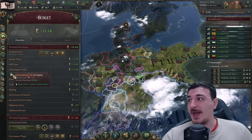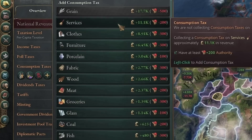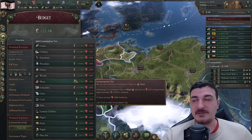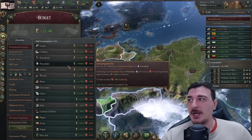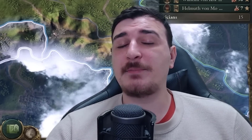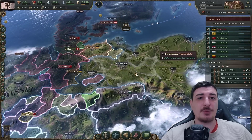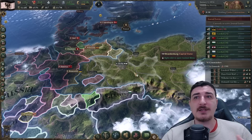First let's check what taxes we have: liquor, wine, luxury furniture. We're going to add services - it's always a really good tax because it offers a lot of money without completely destroying your standard of living compared to other taxes. Porcelain is also not a bad tax since it's only 100, and porcelain is something the upper strata has as a demand rather than the lower strata - so you don't get as many radicals as you would from taxing grain, which everyone needs.